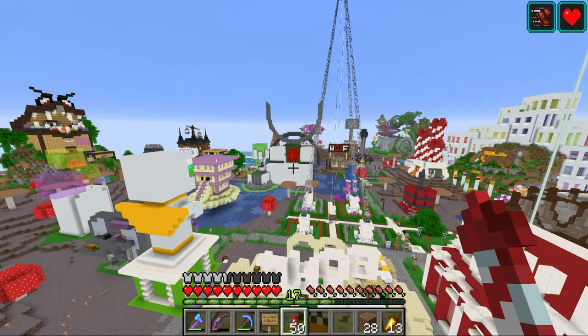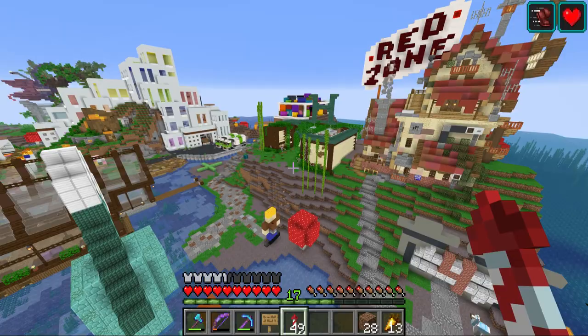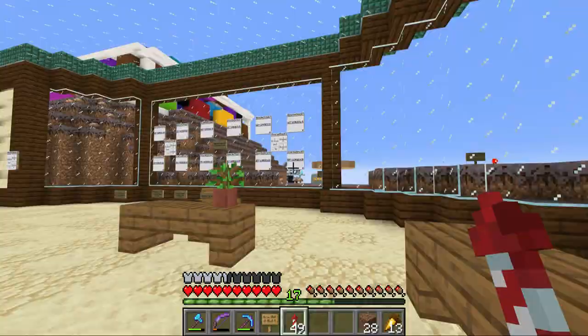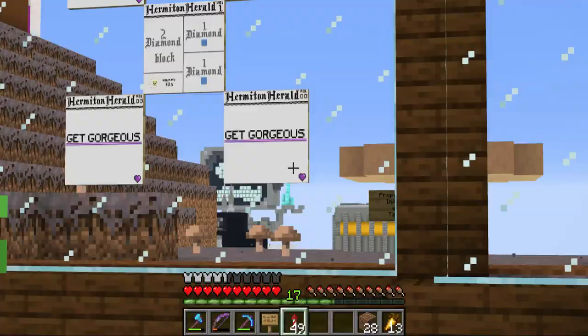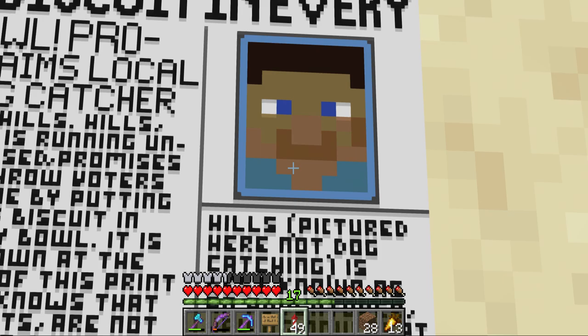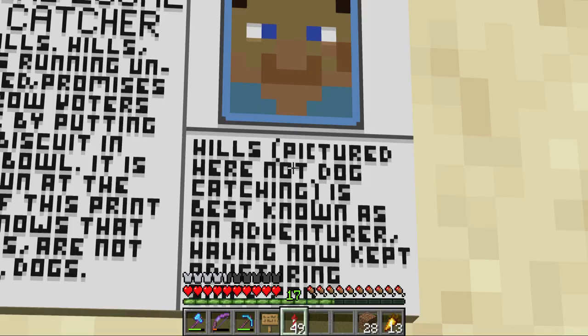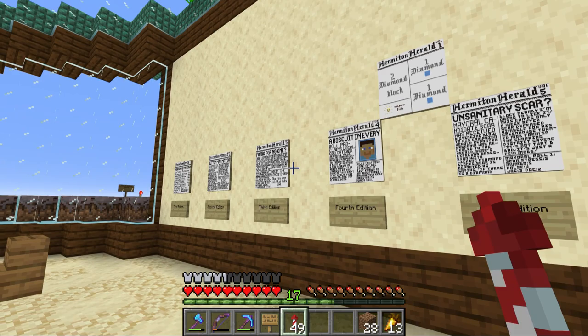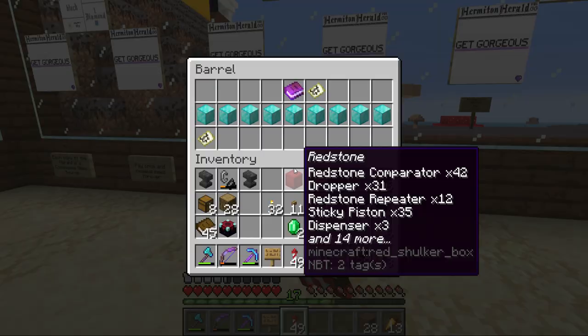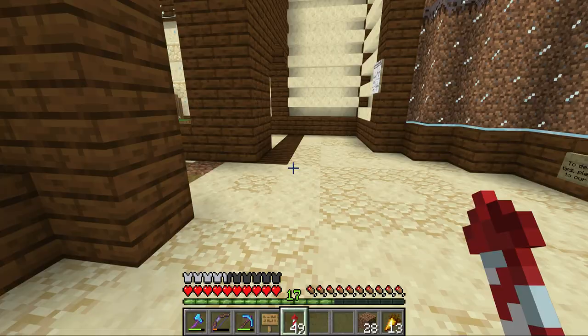I want to head back to the omega tree, but first I haven't checked the Hermit and Herald this week. I want to see if my ad has been posted yet. It totally has! Look at that - Get Gorgeous, Hermitcraft. All of the other ads are super serious with lots of text, and then just 'Get Gorgeous' - we bought out the entire Hermit and Herald. I love that. I definitely want to pick up one of my own subscriptions.